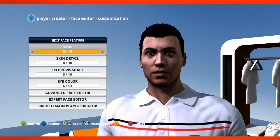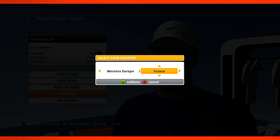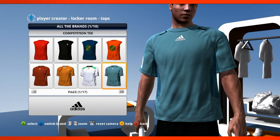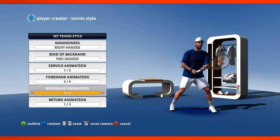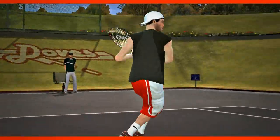Start with the face presets, then use the new advanced and expert facial morphing controls to fine-tune any feature. Give your player a name, a nationality and some style — and not just what he's wearing, pick a playing style as well for how your player will swing and react.